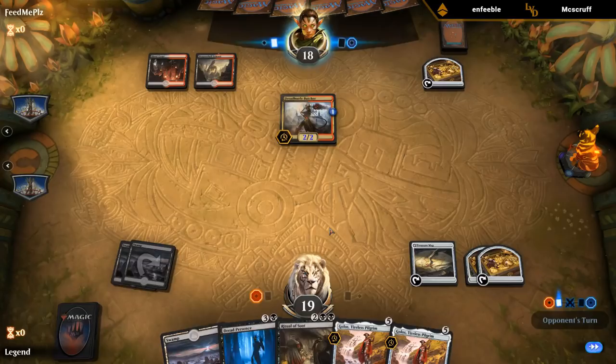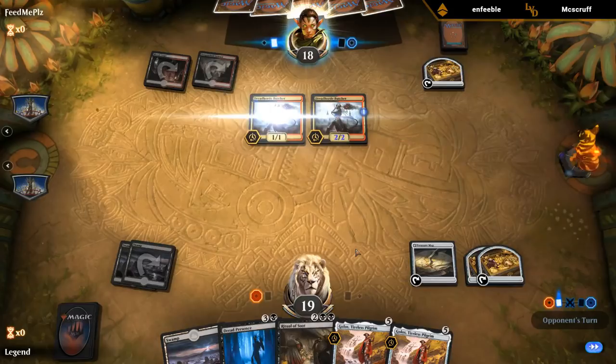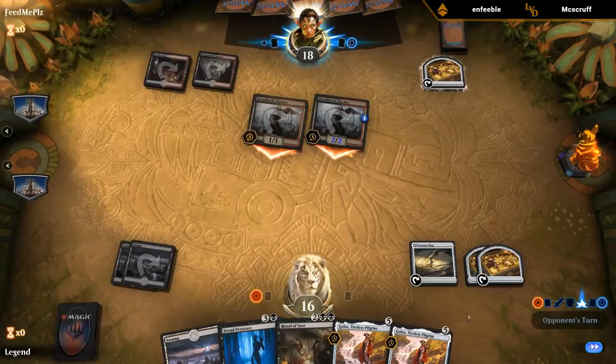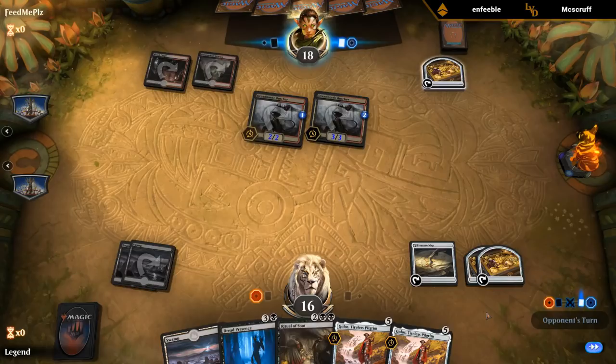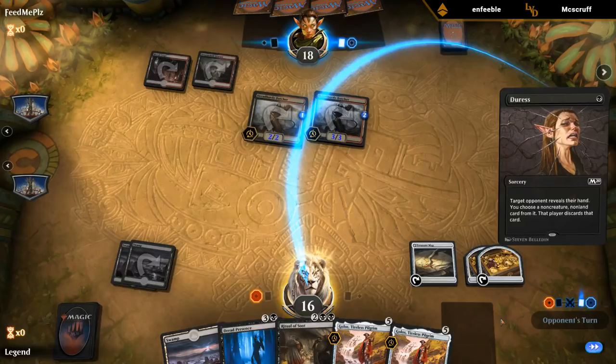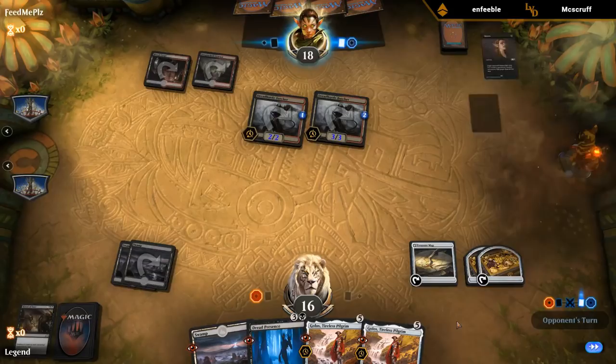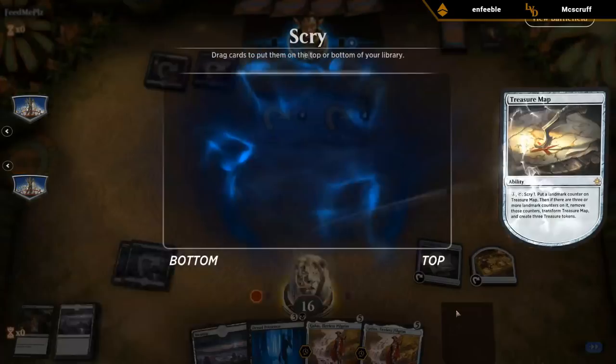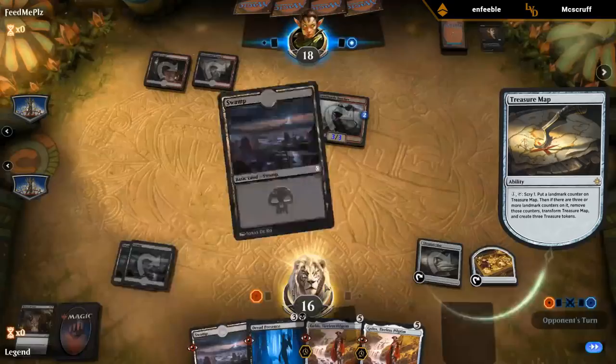I don't think we want to Ritual of Soot, sacrificing both treasures there — we can probably wait. Not another Butcher. Well, we're probably forced to Ritual now. They have hand disruption — Duress. That's pretty effective; it takes away our Ritual. I can still go Dread Presence into a Swamp to kill the 2/2 Butcher. There's a Swamp on top. I think I bottomed that for now.